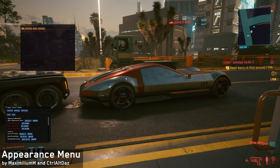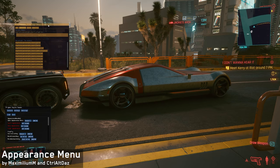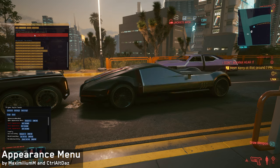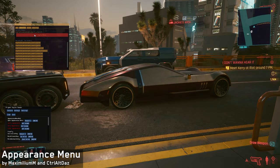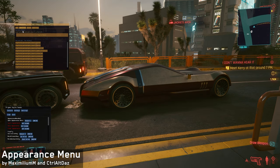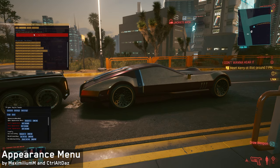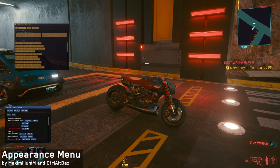Appearance Menu by Maximilion M and Ctrl-Alt-DAS is one of my favorite scripts for CyberEngine Tweaks by far. One of the many cool things this mod lets you do is change the appearance of any streamable object you look at — cars, NPCs, basically. So you can swap between all the variants of random vehicles on the street, and you can also do that to your own rides.